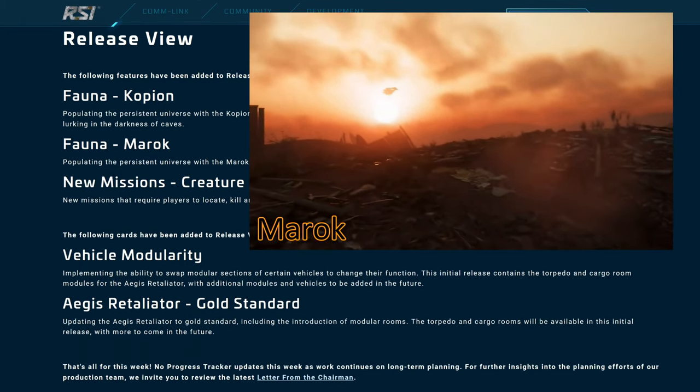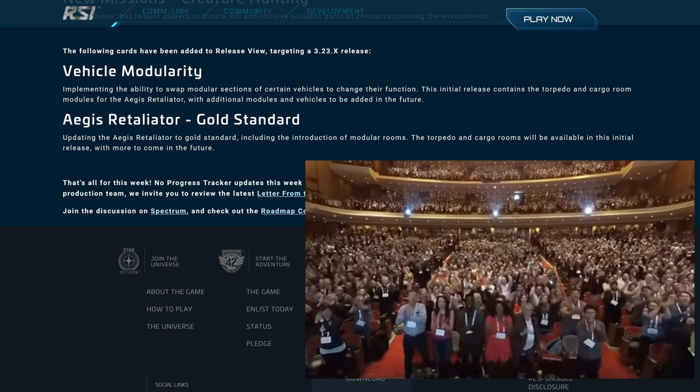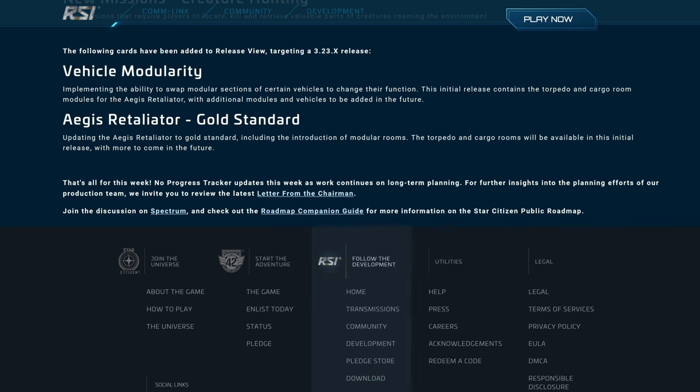I'm looking very forward to Fauna in Star Citizen. And now comes the unexpected — the following card has been added to release view targeting a 3.23x release: Vehicle Modularity, implementing the ability to swap modular sections of certain vehicles to change their function. This initial release contains the torpedo and cargo room modules of the Aegis Retaliator, with additional modules and vehicles to be added in the future. We are also getting Aegis Retaliator Gold Standard, updating the Aegis Retaliator to Gold Standard including the introduction of modular rooms — torpedo and cargo rooms will be available in this initial release, with more to come.